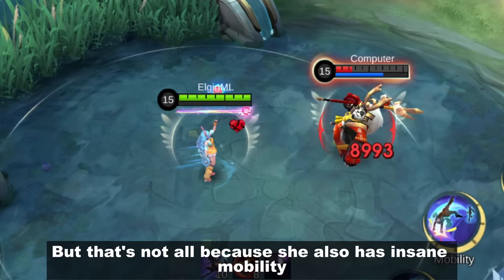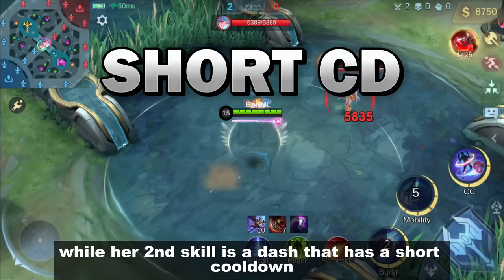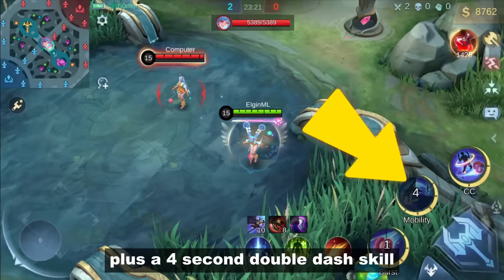She also has insane mobility. Her passive skill grants 3% movement speed at each hit, while her second skill is a dash that has a short cooldown. That's 30% movement speed plus a 4-second double dash skill. So how are we supposed to catch this cute yo-yo fighter?